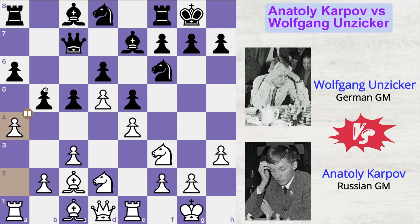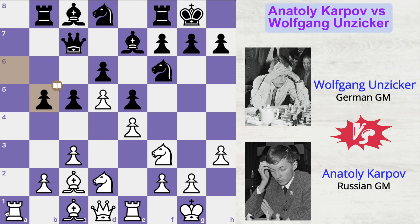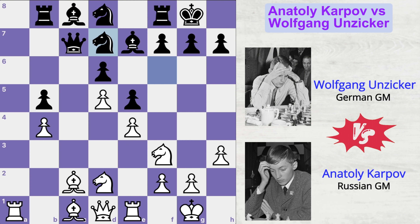Therefore, Wolfgang did not capture this pawn and instead played rook to b8. So, pawn takes pawn, pawn takes pawn. The file is wide open for the a-rook and now b4 by Karpov. Again, Wolfgang cannot capture this pawn because after pawn takes pawn, pawn takes pawn, knight to d7 and knight to b3, white's knight will have a very good outpost on the a5 square.